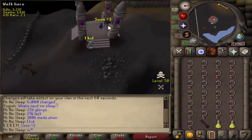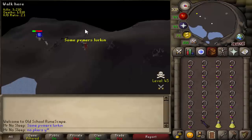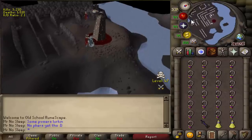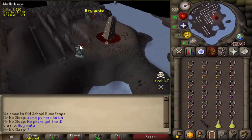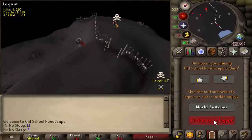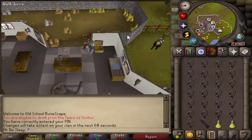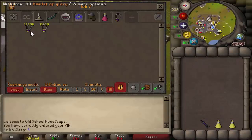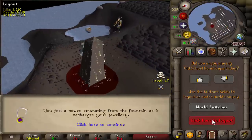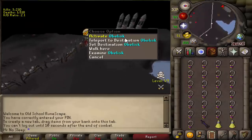I ran into some interesting people — for example, one guy has done over 50,000 medium clue scrolls. At around 7,000 glories charged, only two people had tried to kill me, and I luckily escaped both times, either getting lucky with logging out or with the obelisk timing. I hadn't run into any PKers at the fountain itself yet. Alongside me charging glories, I maybe saw two or three other people doing it total across the three days.